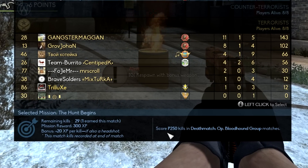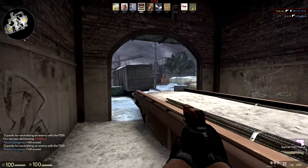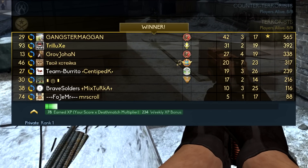Once you're connected to the server you can open the scoreboard at any time to check the current mission you are playing and your progress. When you play until the round finishes you will see how many XP you earned during the match and a progress bar showing how close you are to the next rank up.